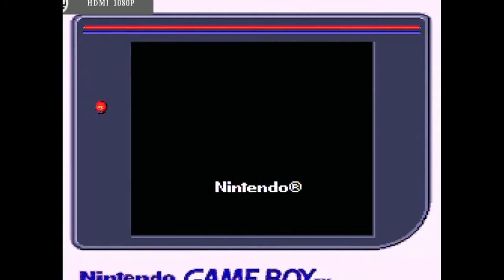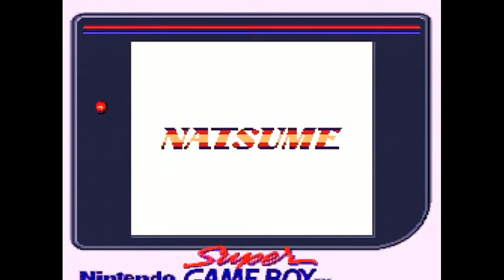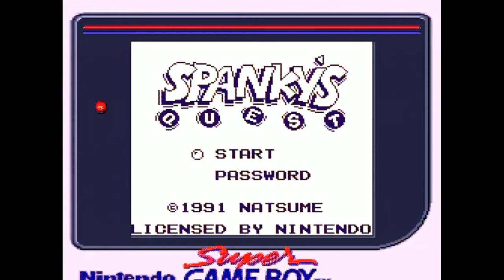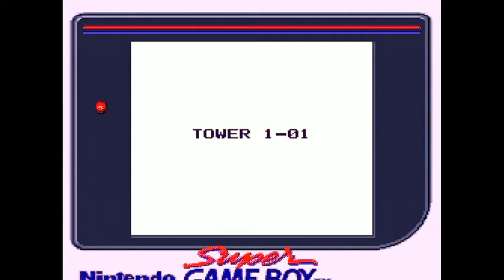This next one I'm hoping will be interesting because it's a game I want to do eventually for a full LP on Super Nintendo. It's our old friends Natsume — this is Spanky's Quest, 1991. I played the Super Nintendo version early on. Let's select tower one. The gimmick with this game is it's kind of like a puzzle platformer. Let's see how it runs on the Super Game Boy.